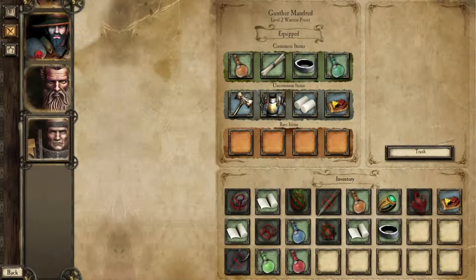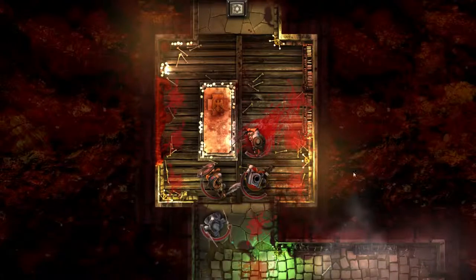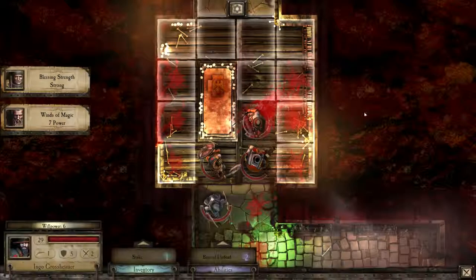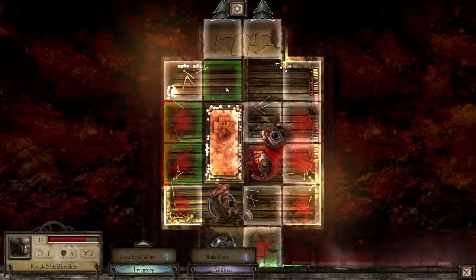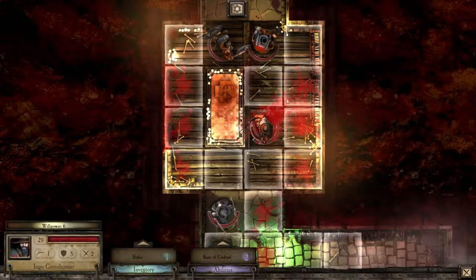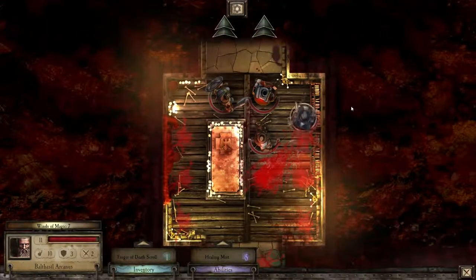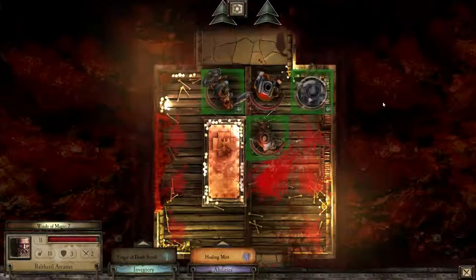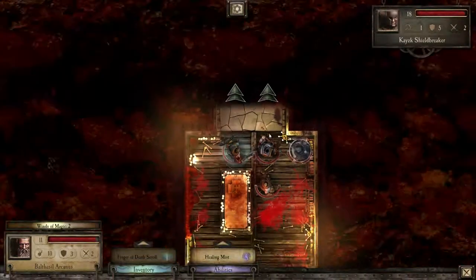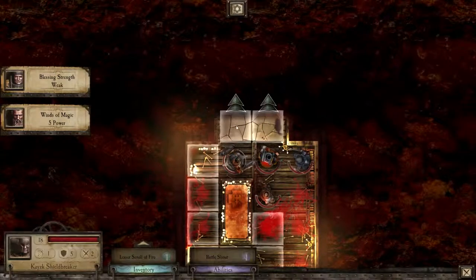My inventory is almost full — we still have a bit of space, but no space left. Let's continue. Luckily no ambush this time. And who do we heal? I guess the Marauder. Plus four — that's nice. Let's end the turn. No ambush — excellent.